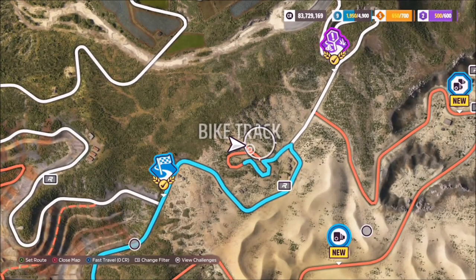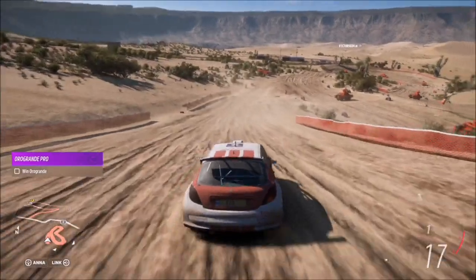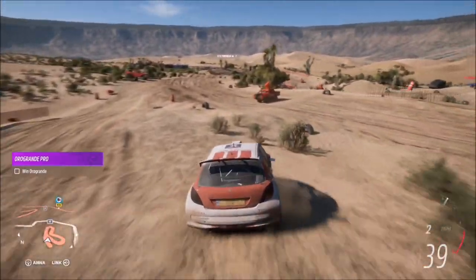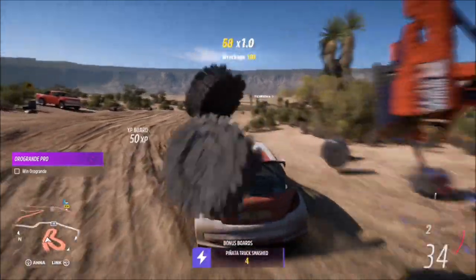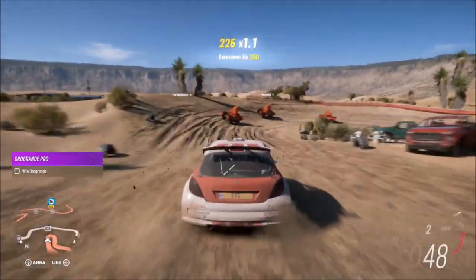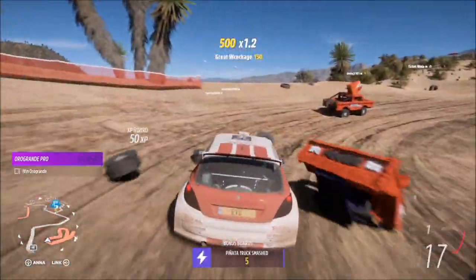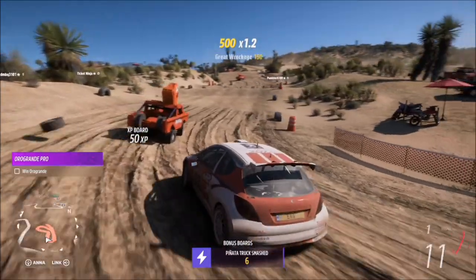Hello and welcome back to the channel. In today's video I'm going to show you two great locations for finding the Horizon Raptor pinata trucks that you need to smash in order to get through some of the Raptor challenges. The first location, as you can see here, is the dirt bike track, and the next one is the sand dune area.